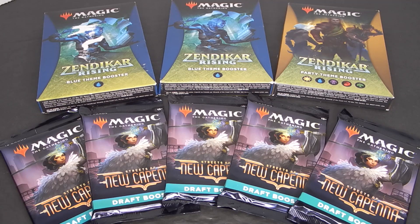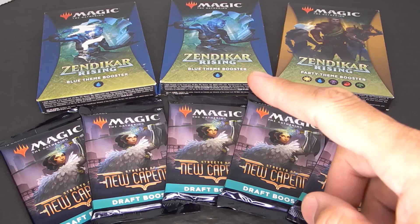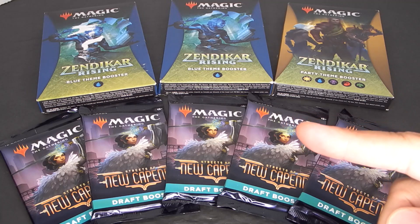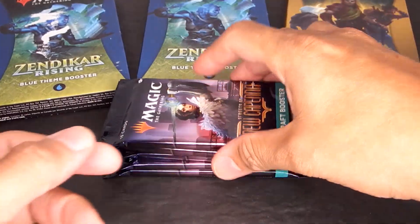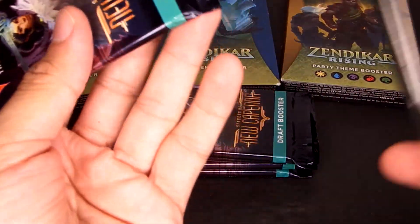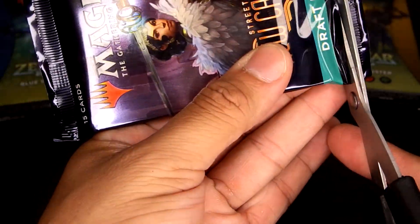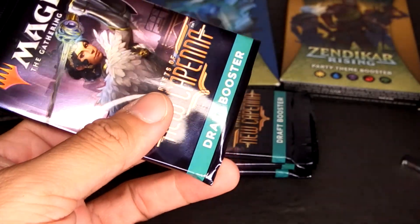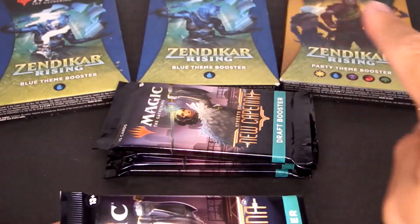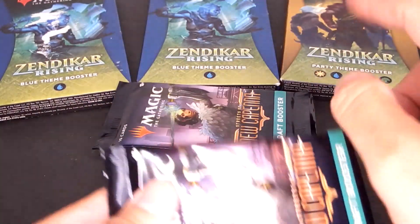Hey everyone, welcome back to Birdbrain Gaming! Today I'm going to open up some packs of Magic the Gathering. I got five packs of New Capenna draft boosters and two packs of Zendikar Rising blue theme boosters and one pack of party theme booster. I got the draft boosters at my local game store for $3.99 a pack, and the Zendikar Risings I got for $6 a pop at a yard sale.